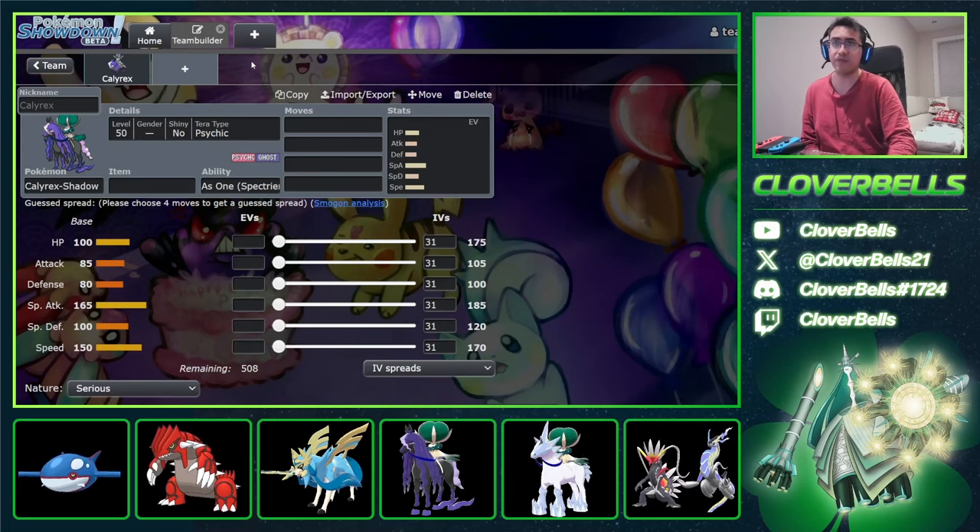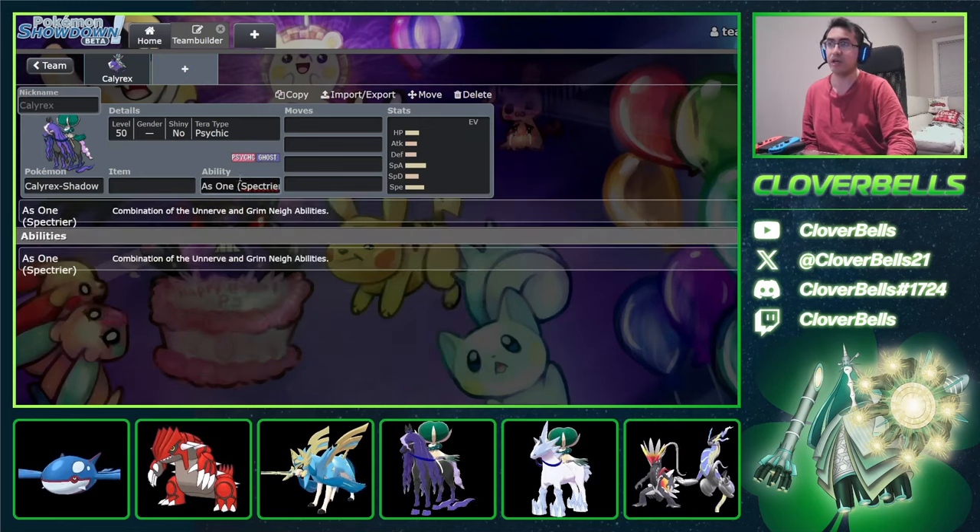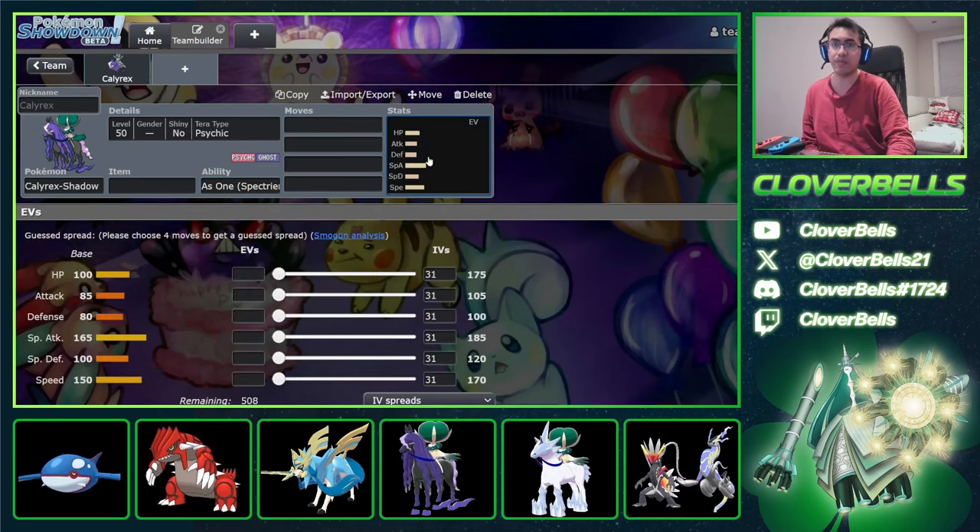This is one of the stronger restricteds in the Regulation G format — if not the most popular and common one right now — just because of how much damage you can put out and how much pressure it can put on the opponent to respect Astral Barrage. It can steamroll, because with this ability, if you pick up KOs you get a plus one special attack boost, which is very, very punishing and very detrimental.